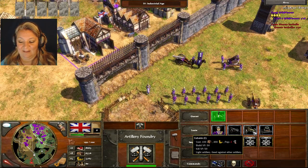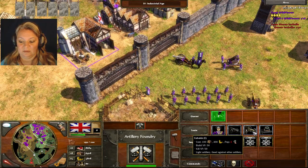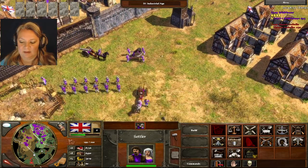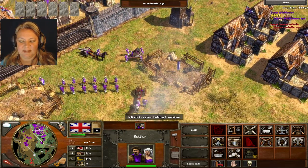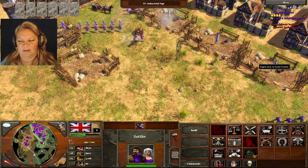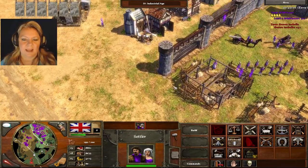Think about that — five units. Look how much gold that used, like 2,000. For the horses, they kind of die fast, so another one I maybe only do four of.